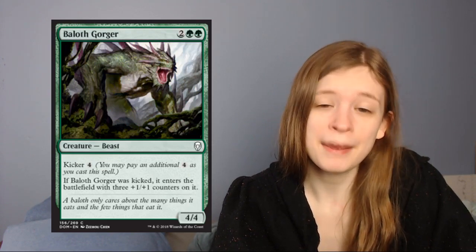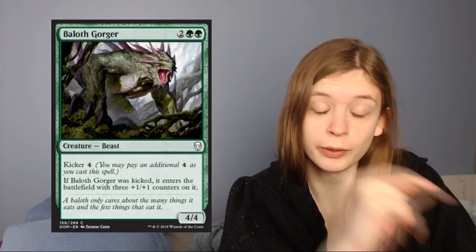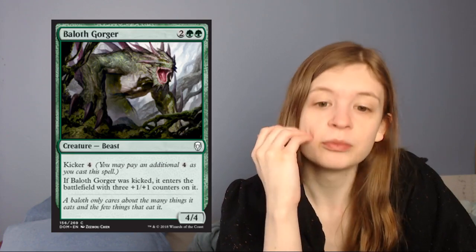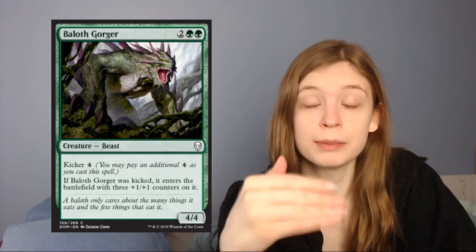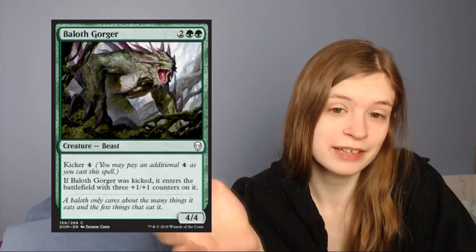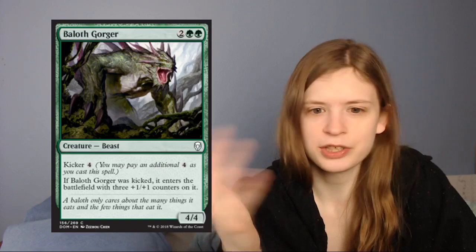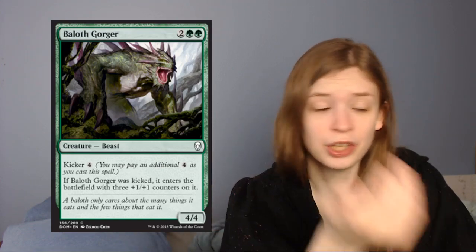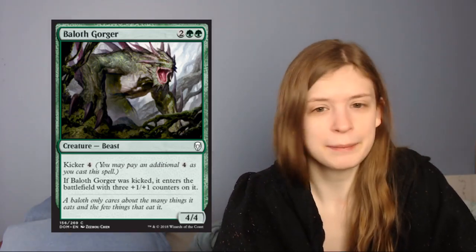Next up is Baeloth Barrityl. It's two green green for a 4/4 — 4 mana for a 4/4, that's a good card. With a kicker for 4, so if you pay 8 mana it enters with 3 plus one plus one counters, so it becomes a 7/7, which is also a good card. If you have the mana to go to 8 you can play it, but you're more than happy playing it as a 4/4 for 4. I like Baeloth a lot — just a good creature.